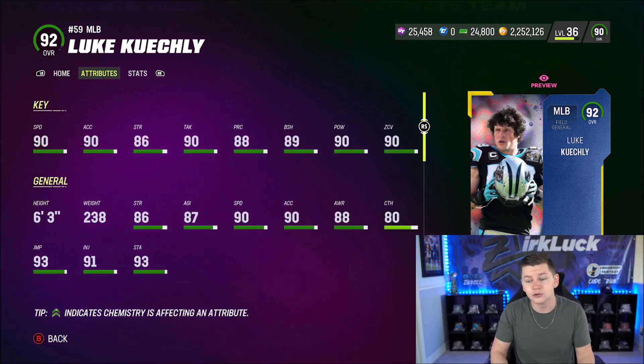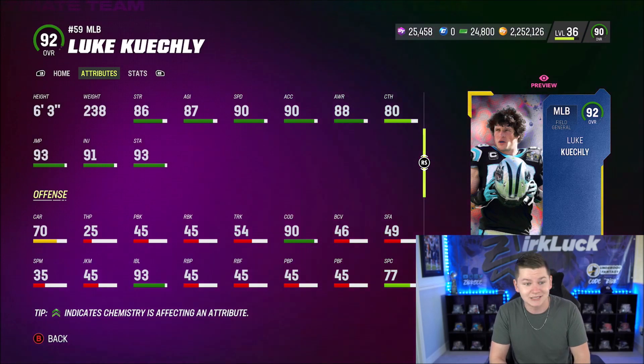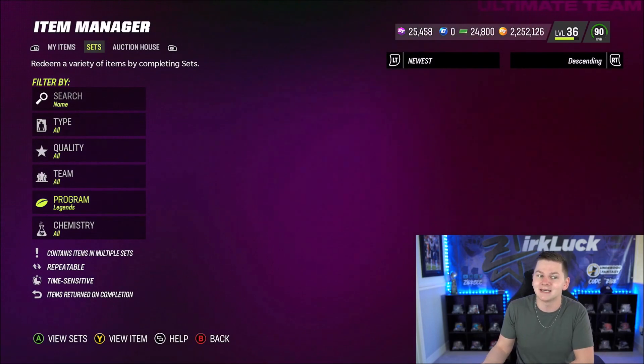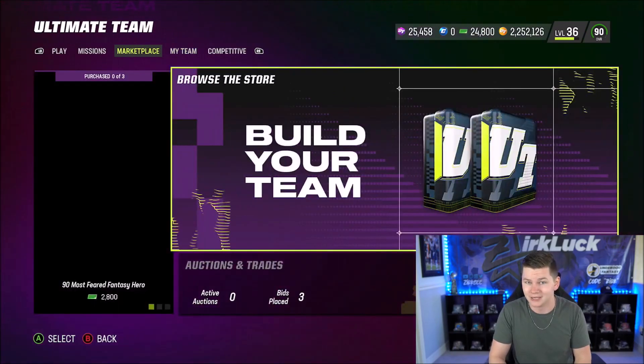We also have Keekly, who does get 1 AP lurker — 6'3", 90 speed, 90 XL, 89 block shed, 90 hip power, 90 zone, 90 change of direction, 93 jumping. Yeah, Luke Keekly is really good too. And the LTD is Charles Tillman, who is a 6'2" corner. This is a super good batch of legends.